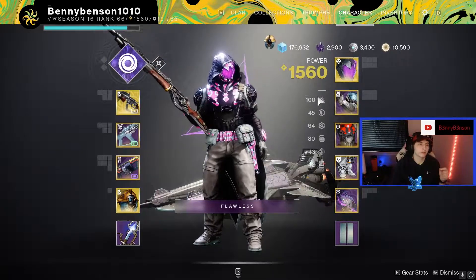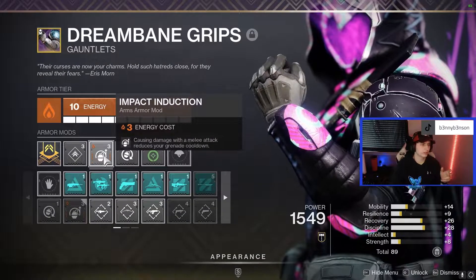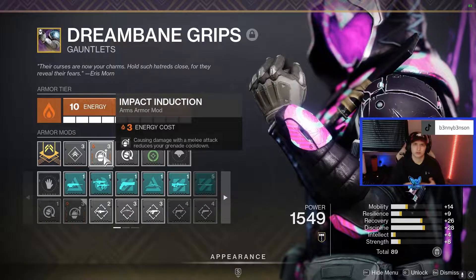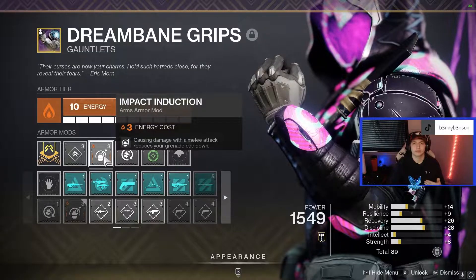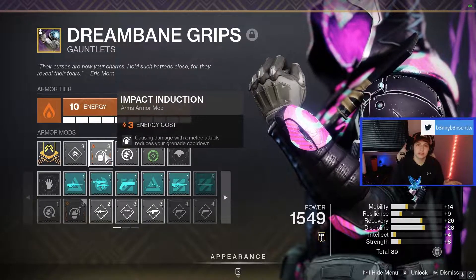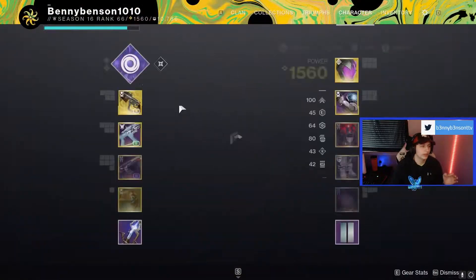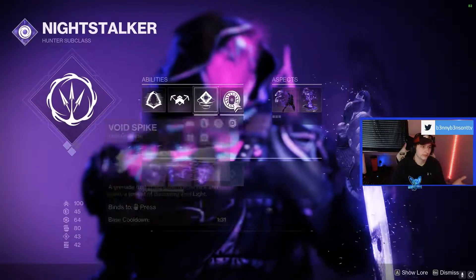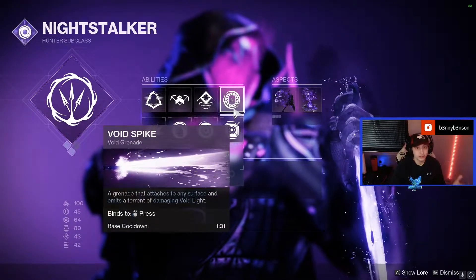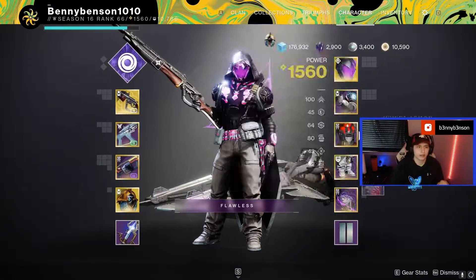I pair this with Impact Induction on the Gauntlets. This gives you a little bit more leeway on getting your melee ability back — if you can't stay invis as often, or you're getting into gunfights and kind of lose out on some of that recharge time, doing grenade damage will also give you back some of your melee. It pairs really well with spike grenades on this class — one of the shortest cooldown grenades, and they do a lot of good damage and area denial.